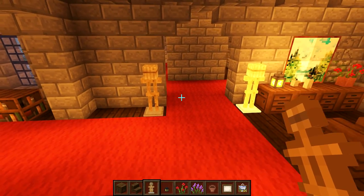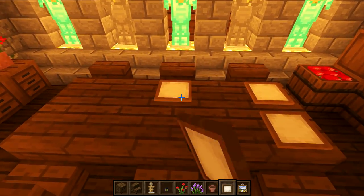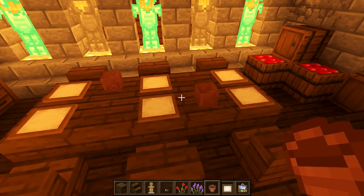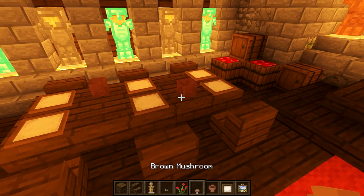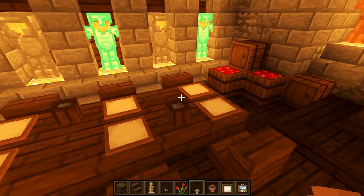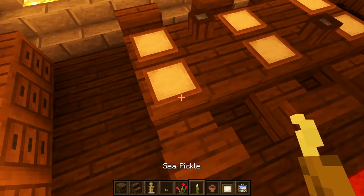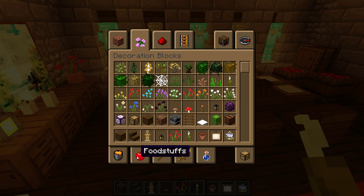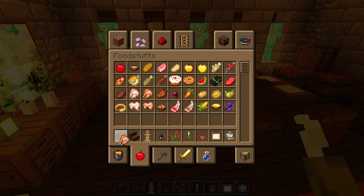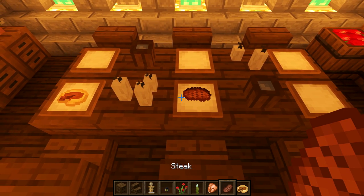We're going to place a couple of armor stands each side of the doorway. On the table, I'm going to place an item frame in front of each seat as a little plate, and a flower pot as a cup. If you have GermsyBoy's texture pack, you can place a brown mushroom inside it to make it look like a proper cup. Then place a few sea pickles as candles, and add some food to the plates — chicken, steak, and pumpkin pie.